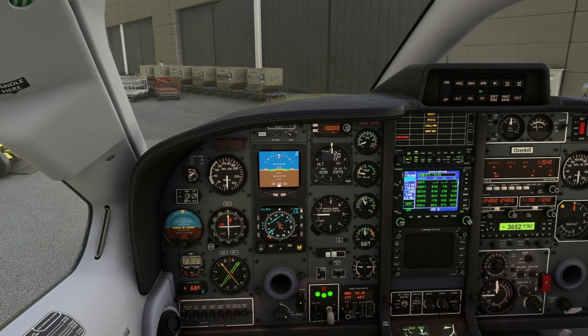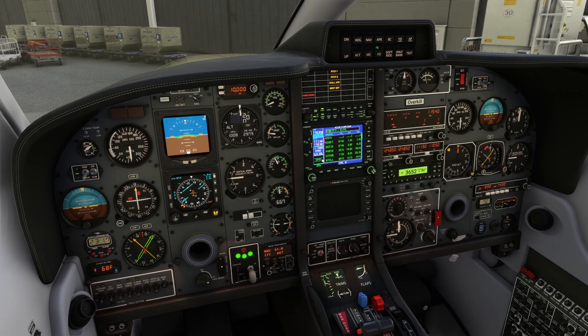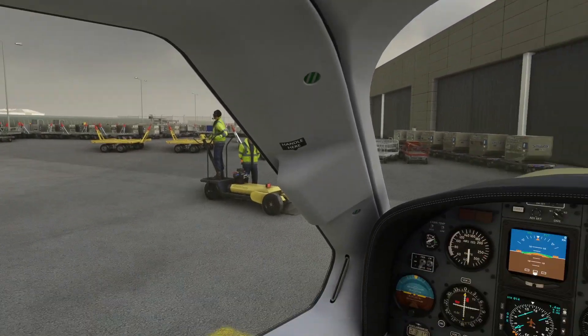To recap where we were in the previous video: we had gone through everything all the way through creating the flight plan, going from San Francisco over to Las Vegas. We're going over the STIC-5 departure, flying the Quebec 174 airway. Remember, the GNS 530 does not support the entry of airways, so we had to enter those waypoints manually. We're joining the Cocktail 3 STAR, then coming in on the ILS 26 Left approach into Las Vegas. We are using live weather today.